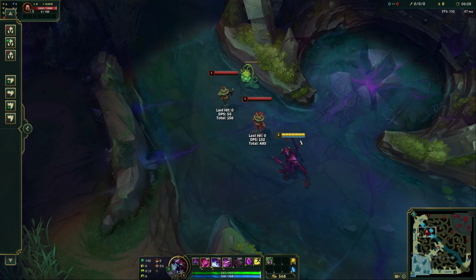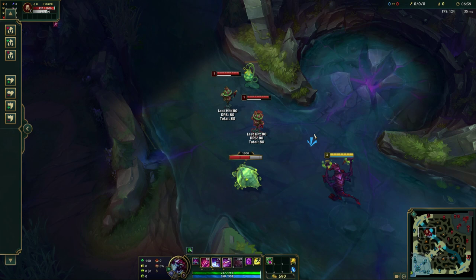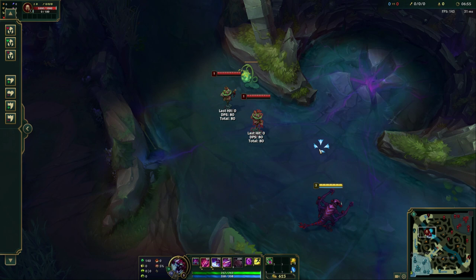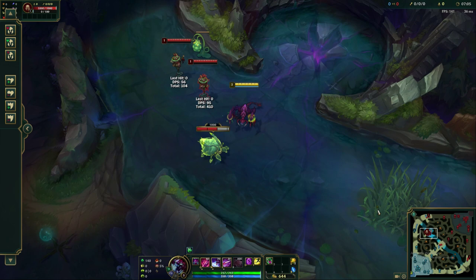Your Q is a skill shot — it's going to knock people up in a circle. You could potentially hit two people with it and knock them both up, or you might miss everyone. In order to land this, it would be ideal if the enemy champ you're trying to hit is stationary or at least slowed. That's great for us because in Cho'gath's kit there's a slowing ability. So the way you'd want to open up trades is to auto attack, E to slow them, and while they're slowed press Q to knock them up — because they're moving slower, it's easier to hit.